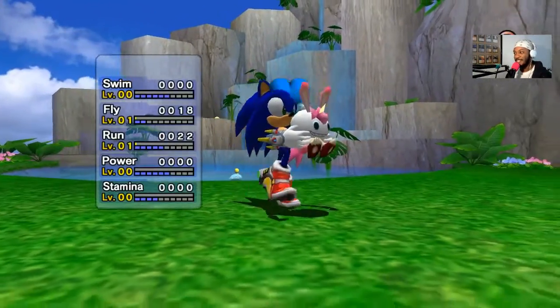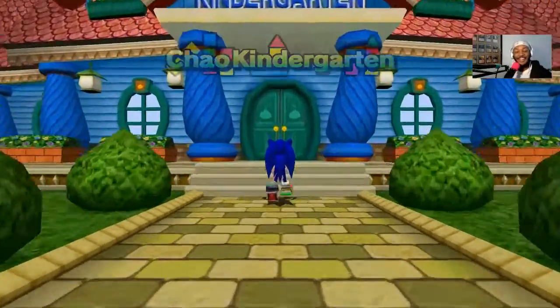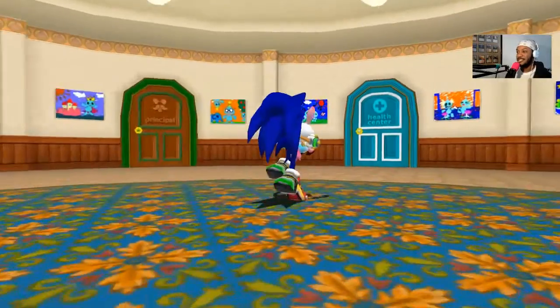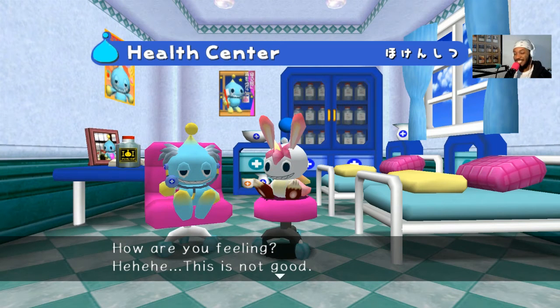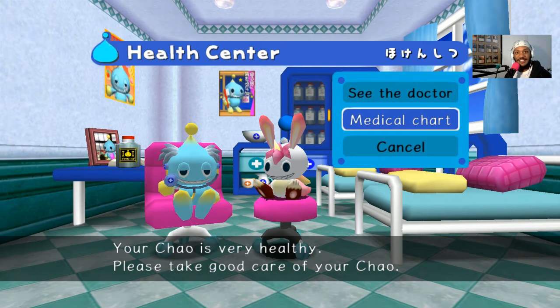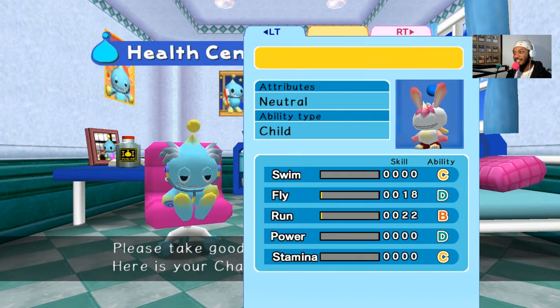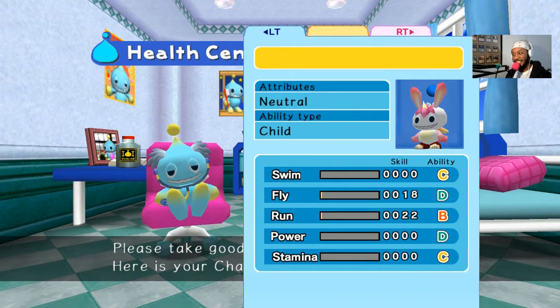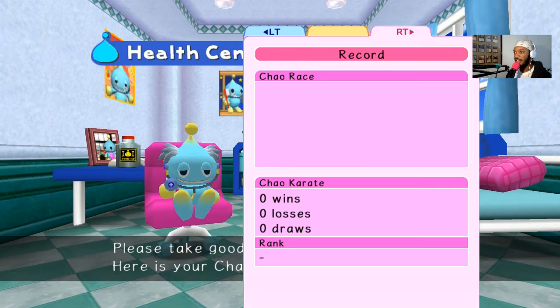Before I forget, let's name this Chao! Look at that face. We'll take it to the Chao Kindergarten lobby. First let's do a health center checkup. The doctor examines your Chao — 'This is not good... your child is very healthy, please take good care.' He always says 'this is not good' and then says healthy — weird. Looking at the health results: not the best at swimming or flying, but it's going to be a runner eventually. It's powerful, has decent stamina, and it's still just a child — hasn't matured yet.